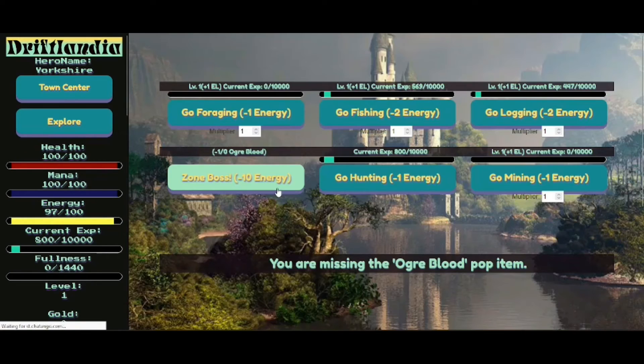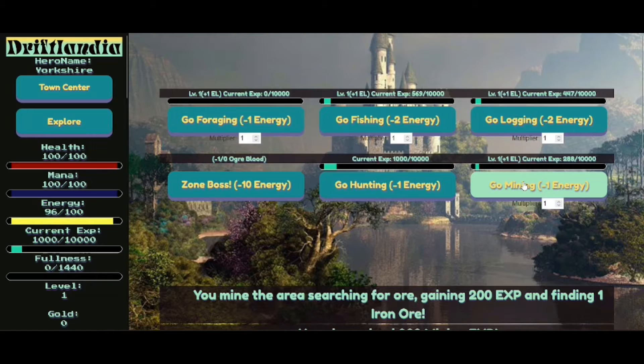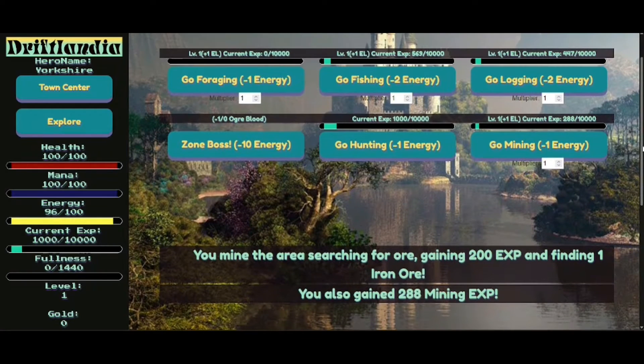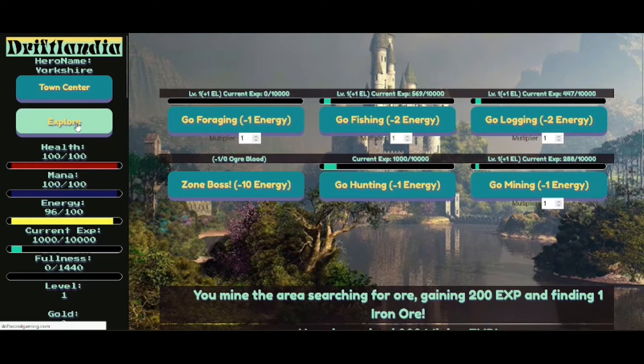Let's fight the boss. I'm missing the ogre blood pop item. You could maybe have that a different colour — not very visible. If you have these in green or something, so it's clear which ones I can do and which ones I need an item for. Let's go to the dark pit. You man the arrows searching for ore, gain 200 experience and find one iron ore. You also gain 288 mining experience. It's a shame that can't all fit on one page — I have to scroll down.